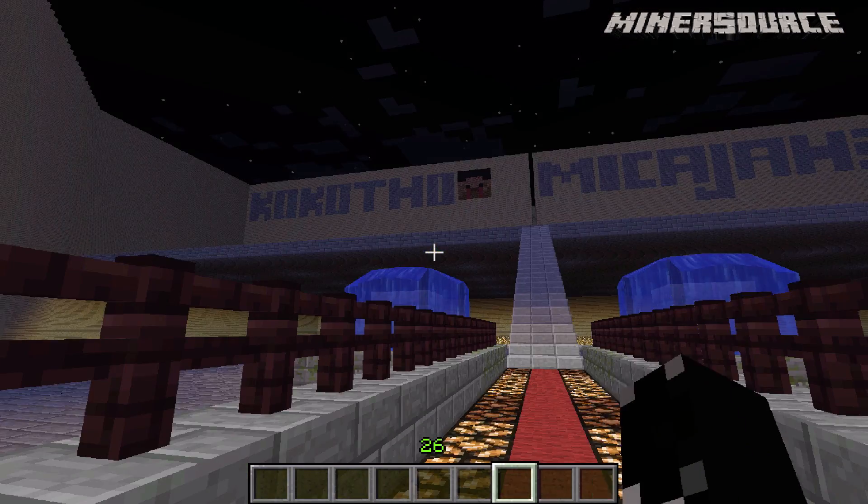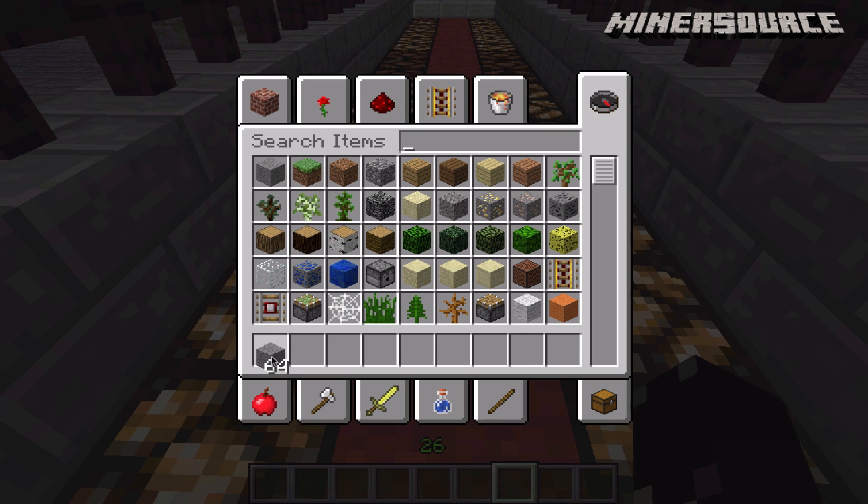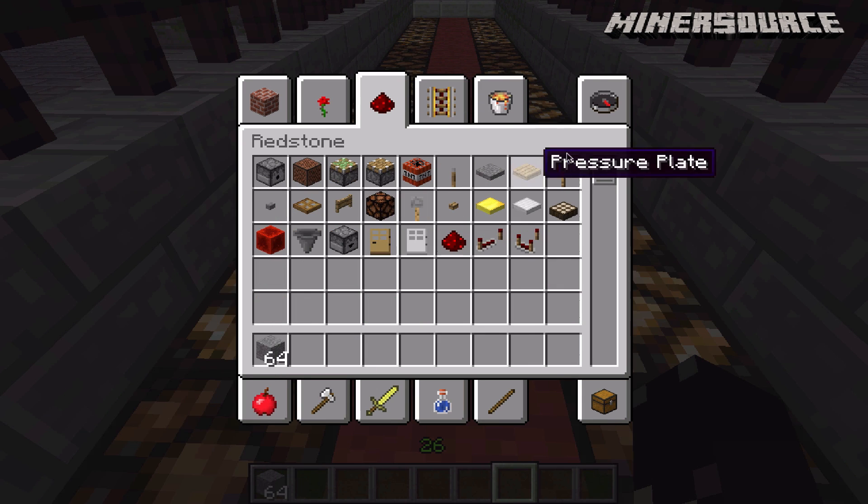The first things we're going to need are just any block, then we're going to need a redstone torch, we're going to need some redstone, we're going to need some redstone repeaters, and we're going to need some redstone lamps — and I think that's about all.